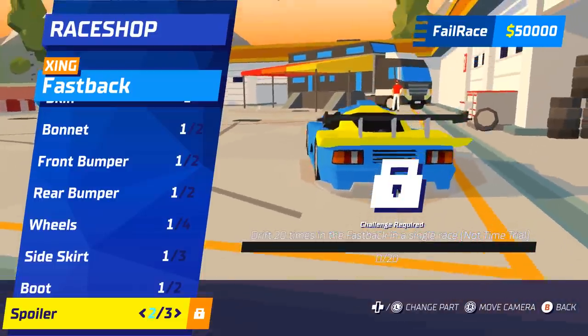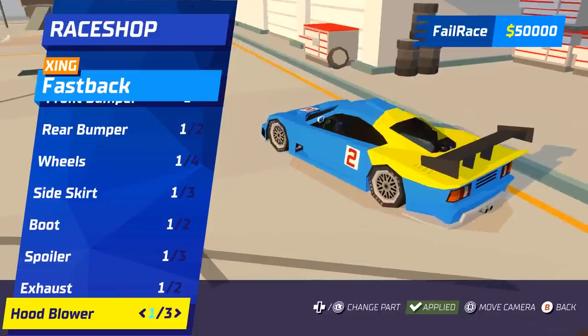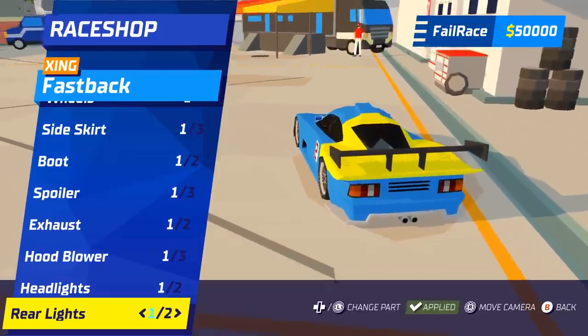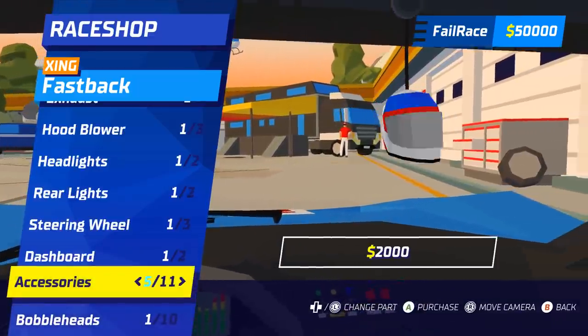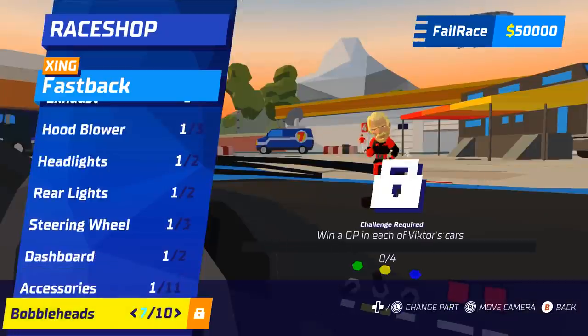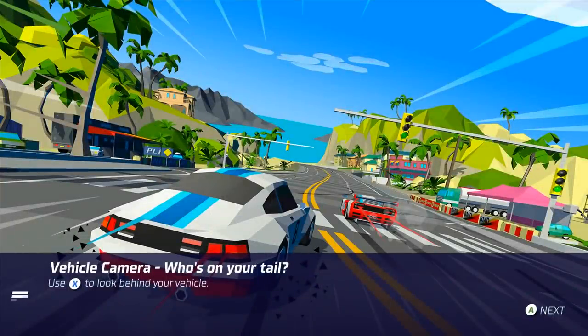We've got a rear spoiler wing option — I like that. There are custom exhausts, engine modifications, different headlights and rear lights, and custom steering wheels. I guess the car I looked at before didn't have a custom dashboard. It's neat — really fun little touches. There are even accessories: danglies or bobbleheads in the car if you so wish.